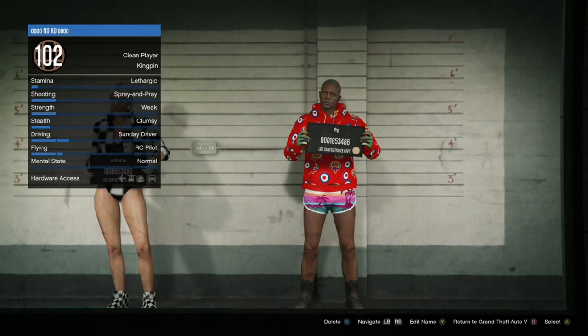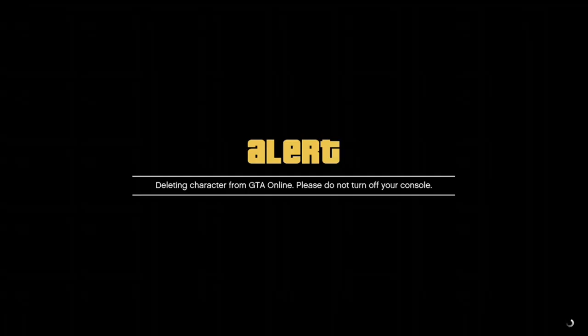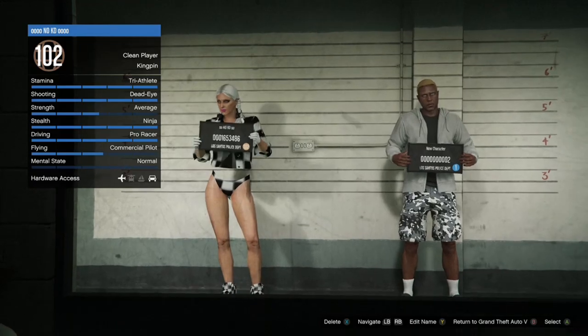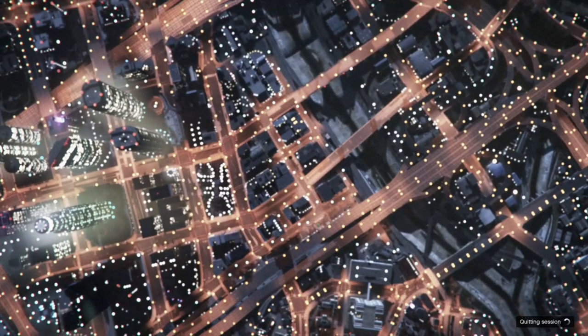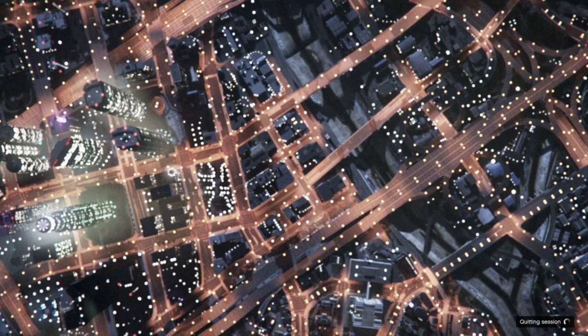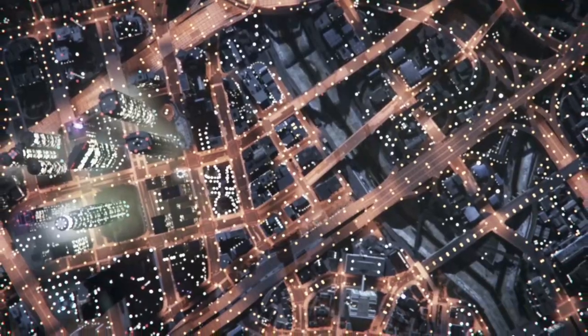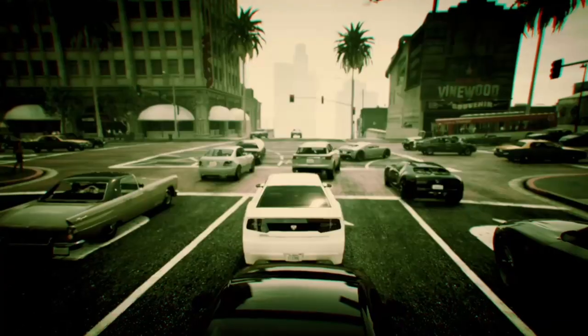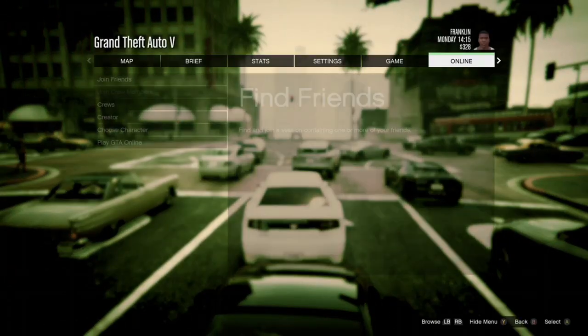Confirm the deletion. After you delete the second character and confirm it, two new characters will walk in. Hit B to go back to Single Player or Story Mode. Then hit pause, go to Online, go to Play GTA Online, and go to Invite Only Session.